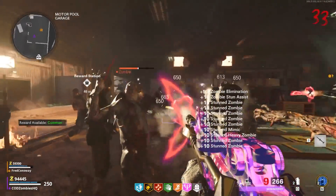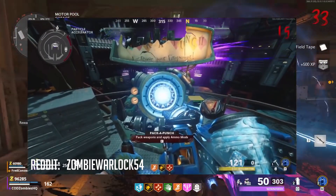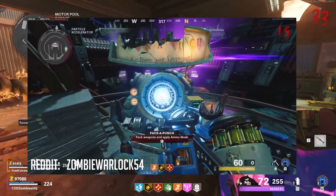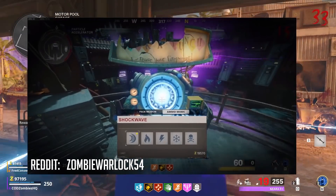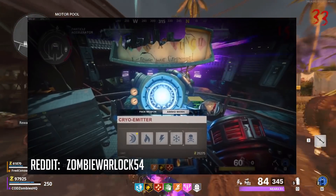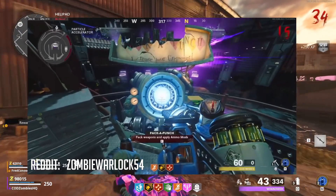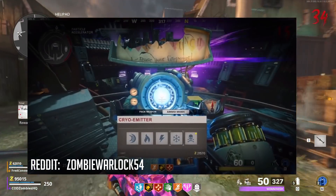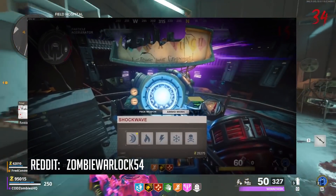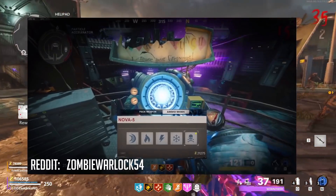Moving on to our next story today — in a very interesting Reddit post by ZombieWarlock54, he shows off a newly discovered way to change the elemental upgrade on the D.I.E. Wonder Weapon by using the Pack-A-Punch machine. Did it get you? I thought it was real — it looked legit when I first saw this. But no, no one discovered anything. This is the result of some clever editing. ZombieWarlock made this video to demonstrate to Treyarch a simple method in-game using the alternate ammo types menu within the Pack-A-Punch to allow the D.I.E. Wonder Weapon to receive its elemental upgrades within the Outbreak game mode.